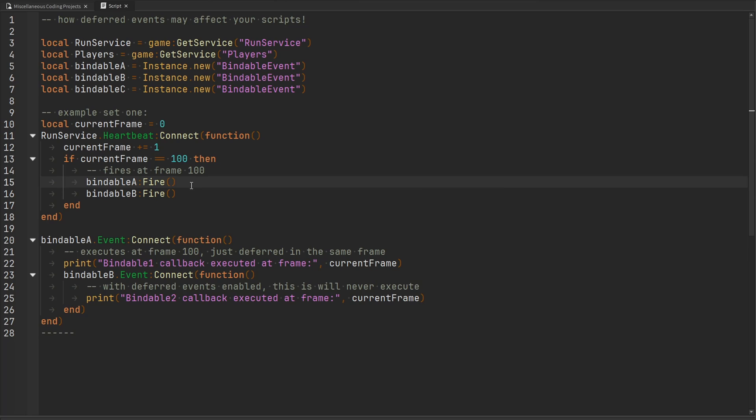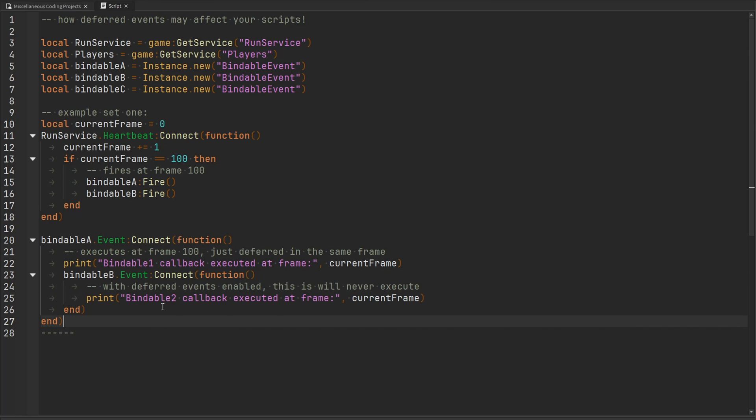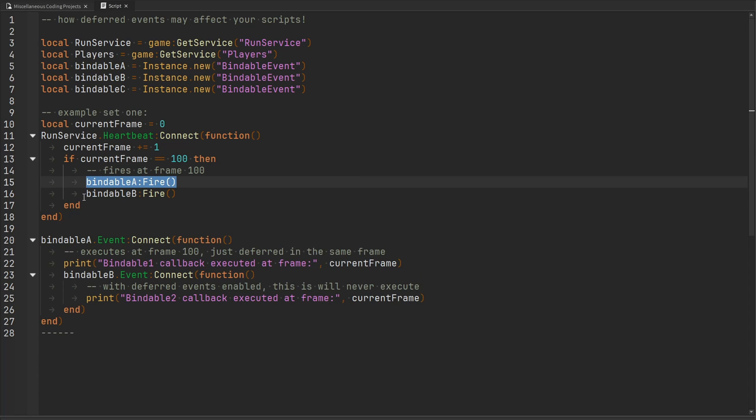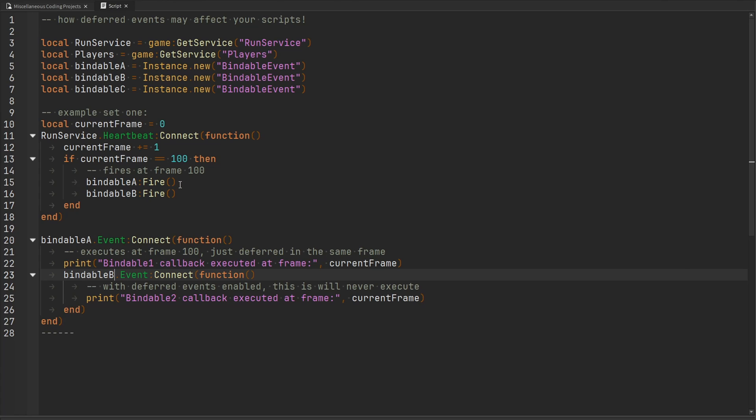With immediate signaling, when the interpreter reaches the line that fires the event, it's going to execute all of the functions listening to bindable event A. That callback function connects another callback to bindable event B. Once it's done executing all of the callbacks connected to bindable event A, then it's going to come back and fire bindable event B, and go through and execute all of the callbacks attached to bindable B. Since we just connected a callback function to bindable B, that means it's also going to execute. So with immediate events, both print statements are going to appear in the console. Let's prove that by running the game.